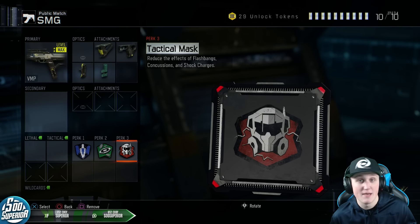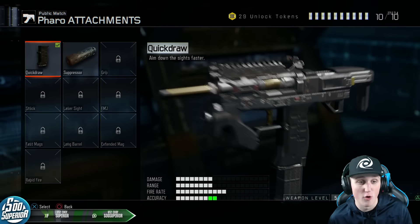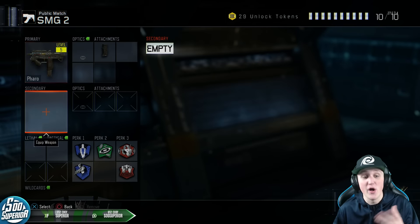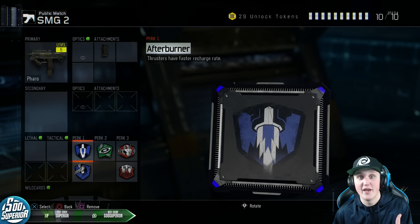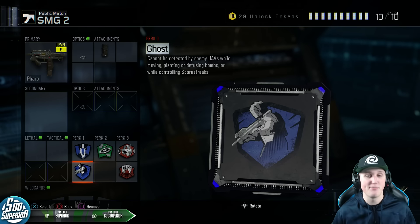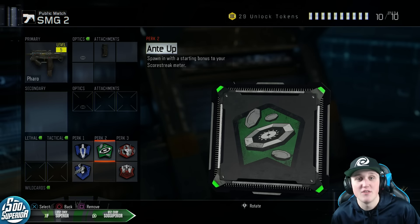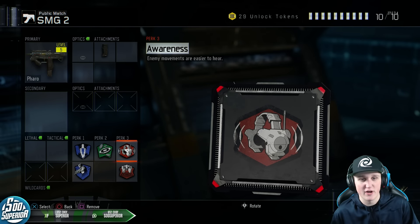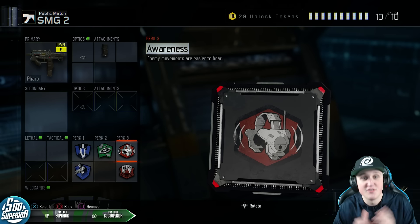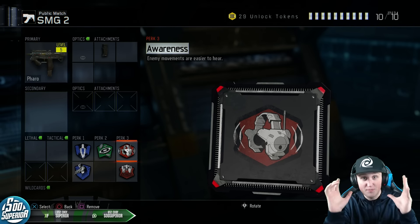This next class I haven't used a whole lot — it's only level five and I only have like one good attachment for it — but this is the Pharaoh, probably the second best SMG next to the VMP in my opinion. I've loaded this class setup with perks: Afterburner and Ghost. I mainly use this class if I'm not playing Nuketown — if I'm playing Combine or any other map. Then I've got Ante Up, Hardline, and Awareness with Blast Suppressor.